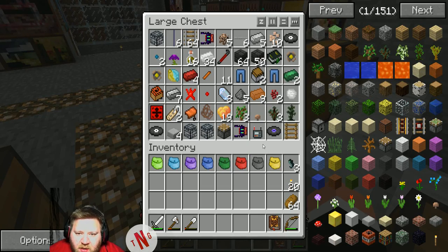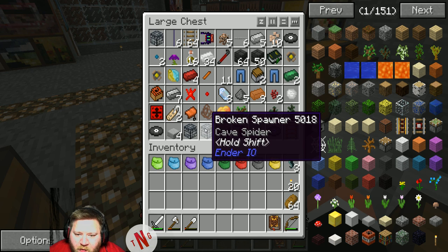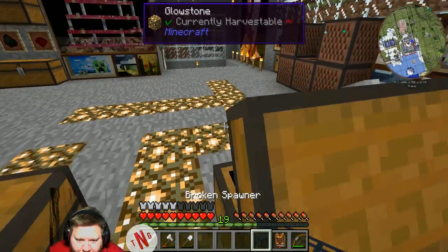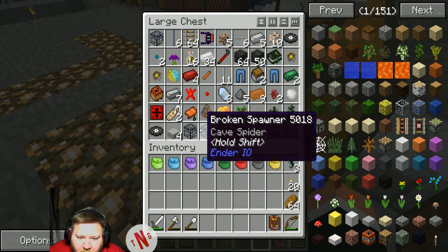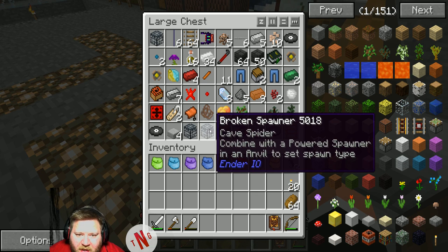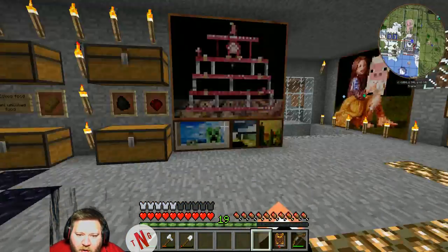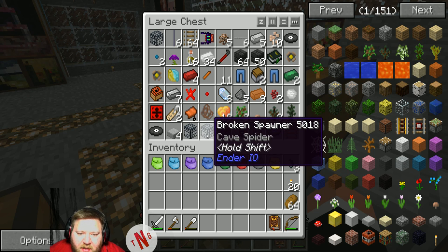We also got these — from our trip. You probably wonder what the heck these are: these are actually broken spawners, combined with a powered spawner in an anvil to set the spawn type. This is a broken spawner — I can take it, but I can't place it in the world. When you break spawners you get these out of it, but with a powered spawner you can actually set it to be spiders. So if you find skeleton spawners and stuff like that, you can take them up, break them, and you will get these.